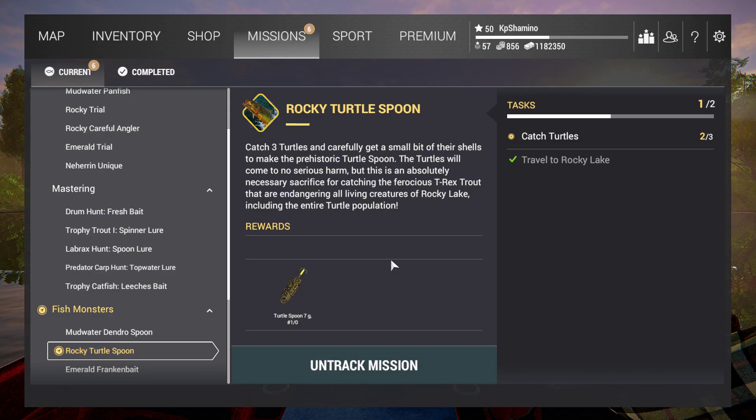Hello guys, KPChamino here with my second video for the fish monster Halloween event. I'm now in Rocky Lake in Colorado and I'm going to show you how to do the mission. First of all, you need to get three turtles. You don't need to destroy them — you can throw them back — and you take a little bit of the shell to make a turtle spoon from it.